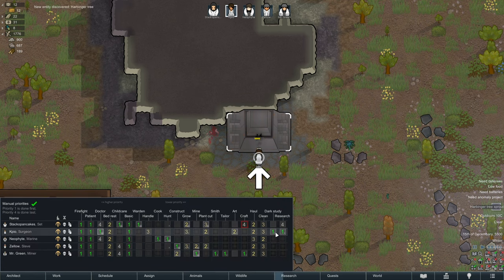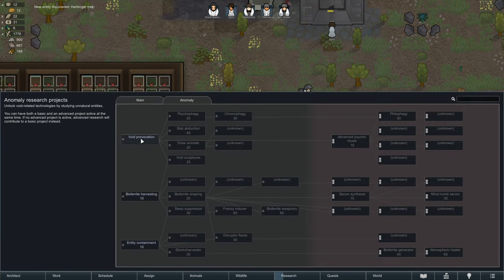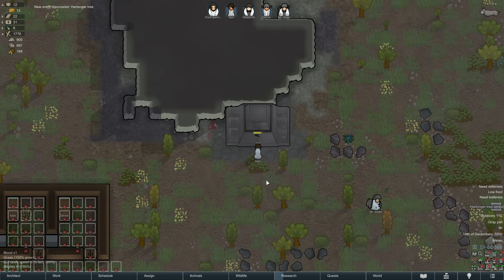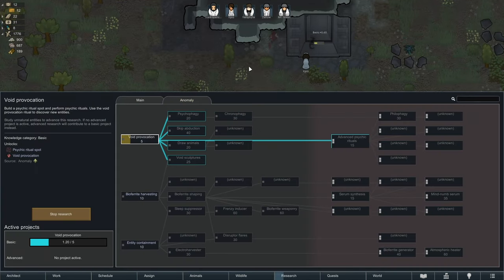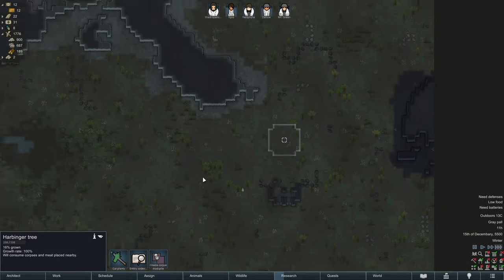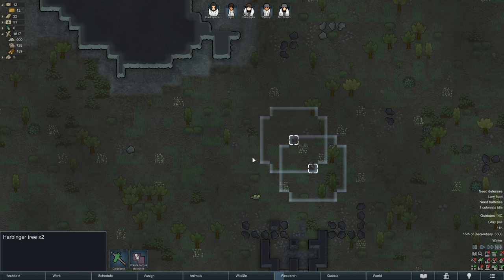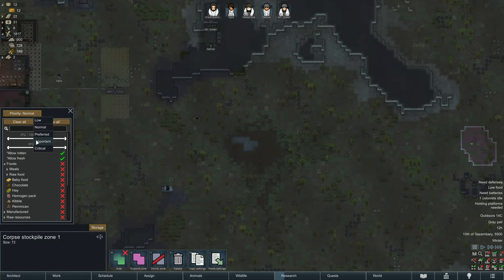So you're studying this first. We're going to say normal research first, please. Although possibly void provocation will start up straight away since you're getting points right now anyway — at these points they're just straight up wasted otherwise. And the harbinger tree — the harbinger tree seems to always be there. Create corpse stockpile: non-rotten corpses, though. Actually, have rotten corpses too — I don't care, whatever. Critical importance.